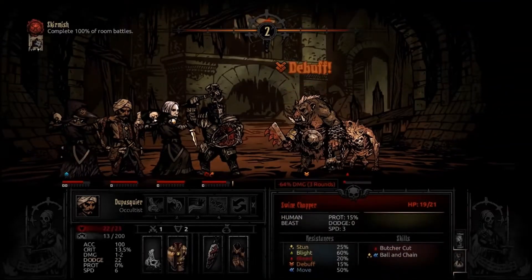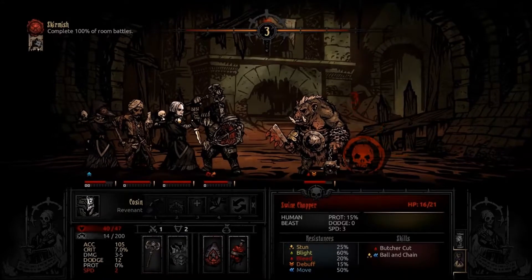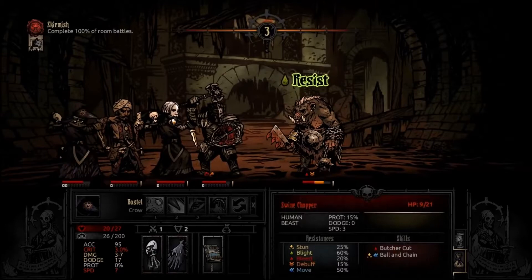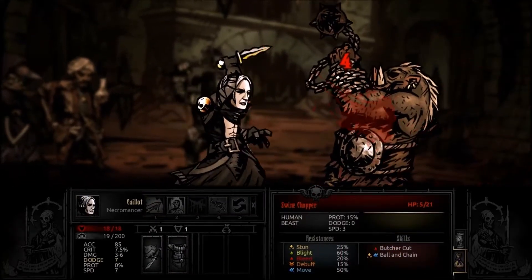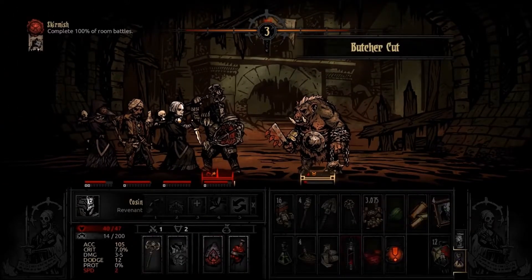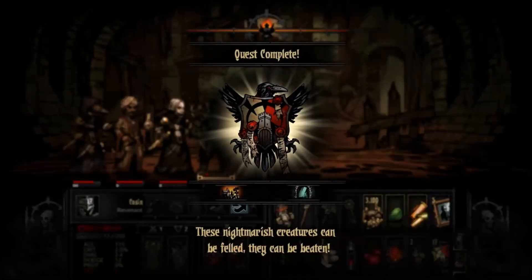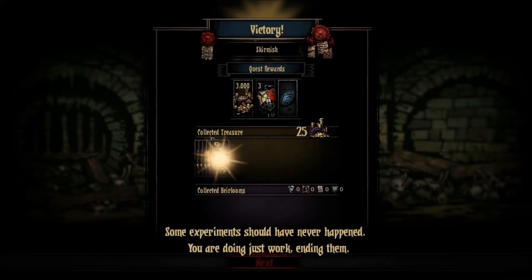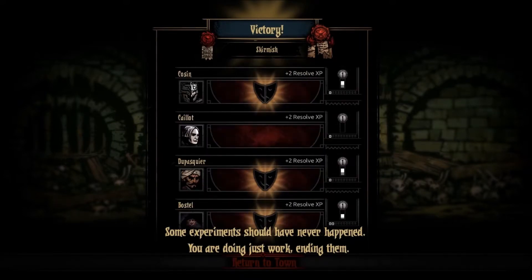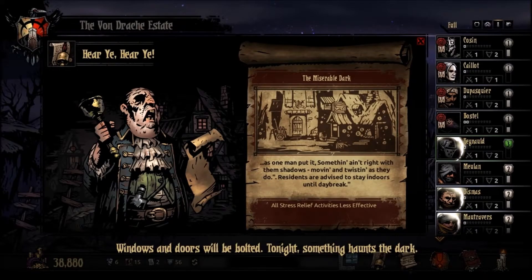Let's take down your damage. He resists, doesn't take damage. He don't die — hit this guy, he did die. "These nightmarish creatures can be felled, they can be beaten." "Some experiments should have never happened." "Windows and doors will be bolted tonight — something haunts the dark."